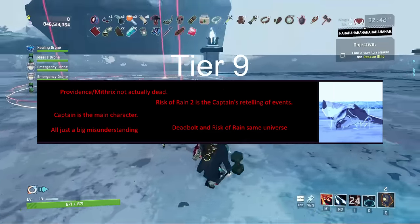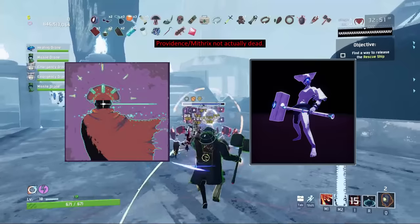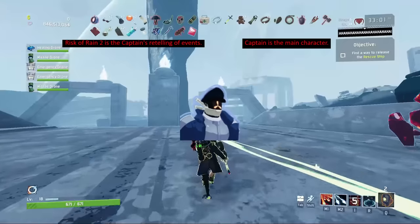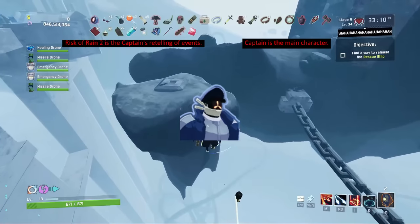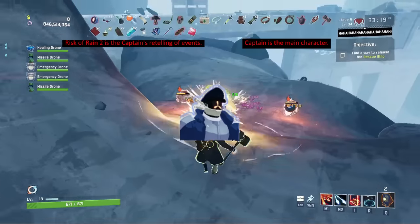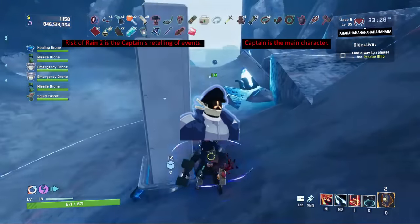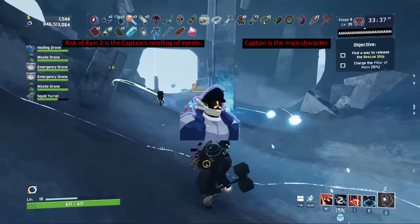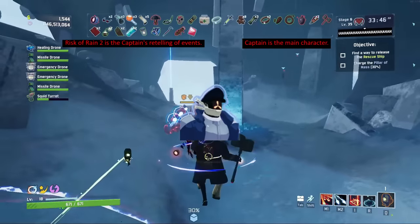We're almost at the bottom of the iceberg with Tier 9. Providence and Mithrix don't actually die — they just kind of teleport out or vanish without leaving a corpse behind. This could be dramatic flair, but since we don't fully understand their species and they're kind of gods, they may not die that easily. The idea of Captain retelling the events of the first game means he's already experienced them, and in several logs he talks about what a great story it will be — but this idea has a lot of holes. Captain being the main character has more to support it: the intro cutscene starts with Captain, he has a lot of spoken in-game dialogue, and the whole point of Risk of Rain 2 is going back to the planet to recover cargo as part of a rescue mission Captain is leading on the UES Safe Travels.